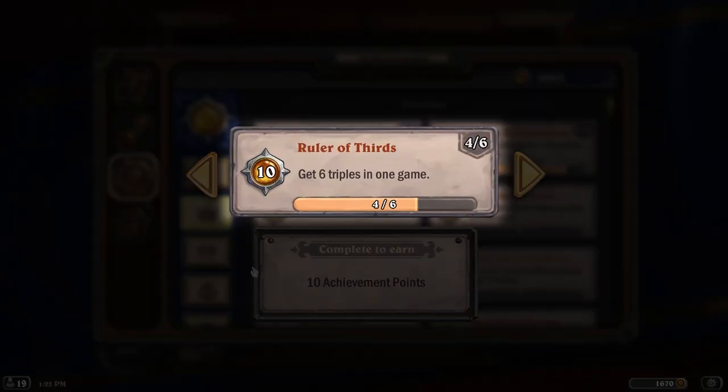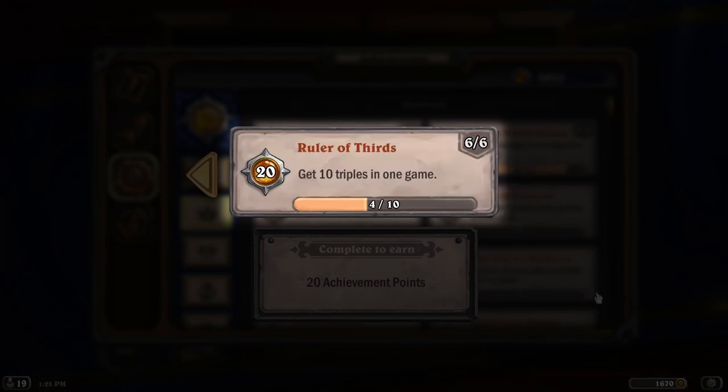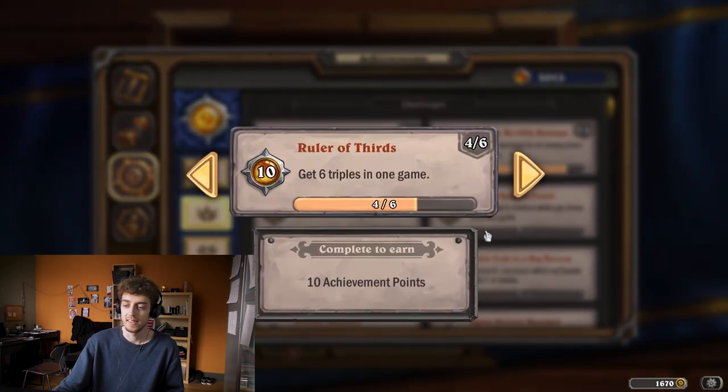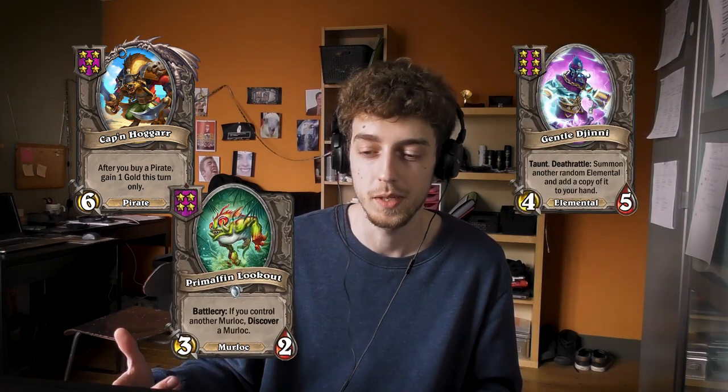Ruler of Thirds requires getting 6 triples in one game. It starts with get a triple, then 2, 4 — those should be easy — but as soon as you get to 6, 8, or 10 triples, it's really hard. The only way you get there is if you highroll super hard with Pirates, Elementals, or Murlocs, because those get a lot of triples.